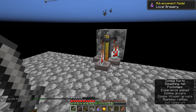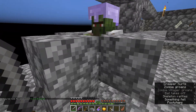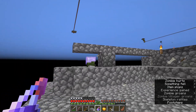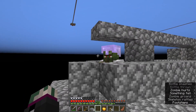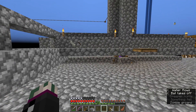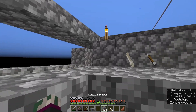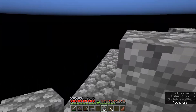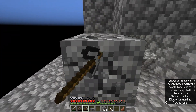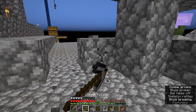I got another zombie villager. This one actually spawned in some iron armor, so he might be special. If we throw our weakness potion on the villager — it hit — and we give it the golden apple, we'll hear the noises and eventually this guy will turn into a villager. We've got to make sure once that happens that everything is okay. Let's go around here, get rid of our little enclosure, get the villager out of there, and now the villager should be safe.